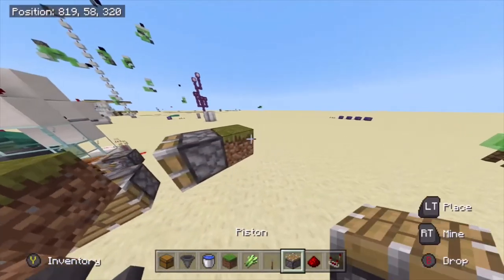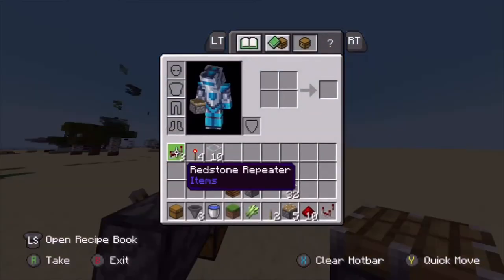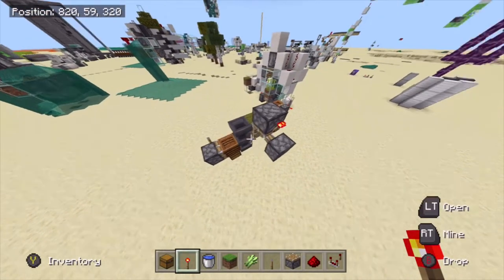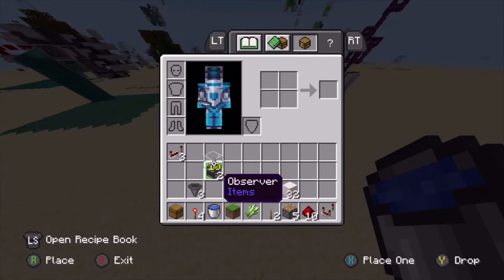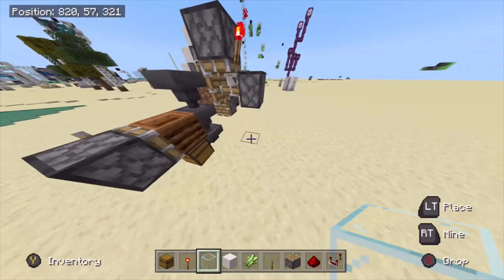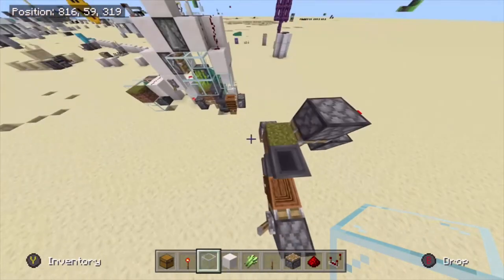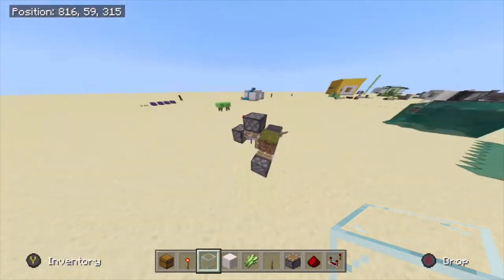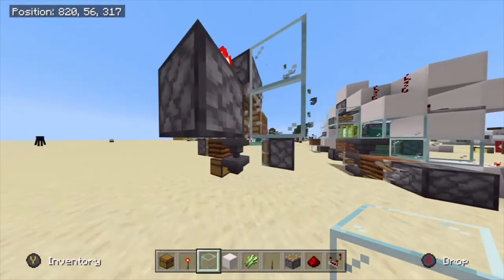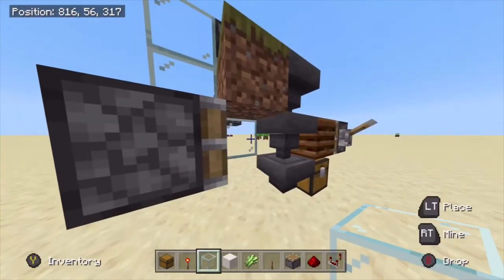Place down the water, then grab your pistons and come out two blocks from the last block. Place a piston there, then come off the block and place another piston there like so. Place your redstone torch on top of that piston — that should be firing the bottom piston. Then grab some glass blocks and some building blocks and come to where that piston is, completely covering this bit so no water will leak.